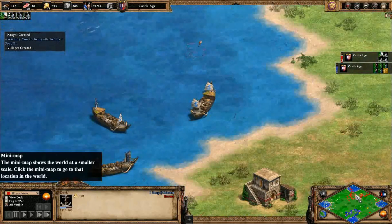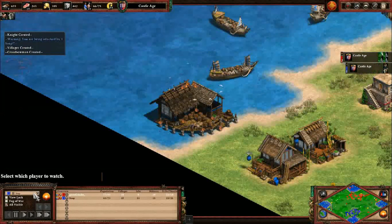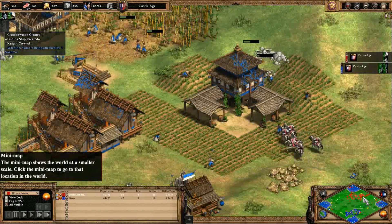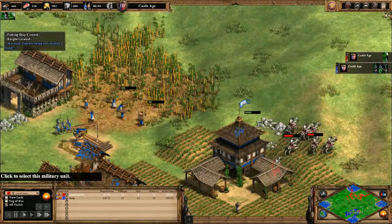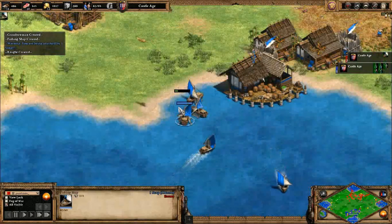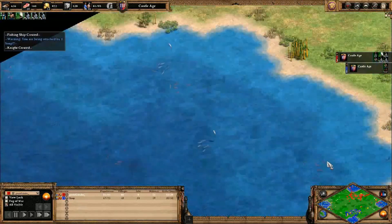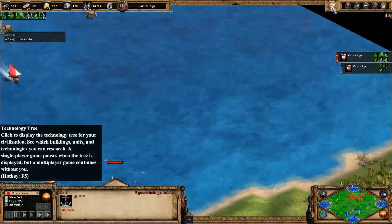These knights don't die fast enough. Blue is making some mistakes and also not taking advantage of the dock. The dock more or less probably paid for itself, but not to the point where it was really worth it. If fishing ships are built now it might still pay off. Blue lost a lot more than I thought - blue had like 40-something villagers earlier. Red is doing a good job attacking blue's economy. Blue isn't getting any fish here, so that's a waste, and the fish traps will be needed soon.